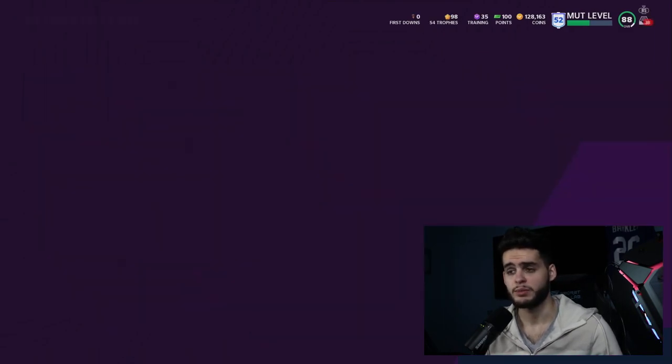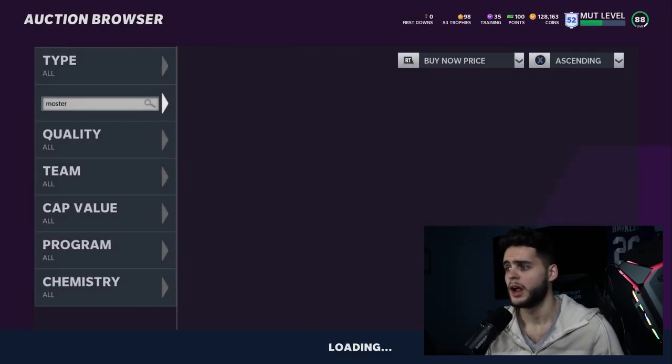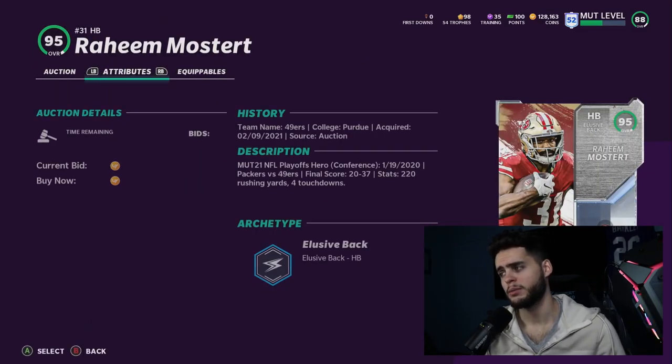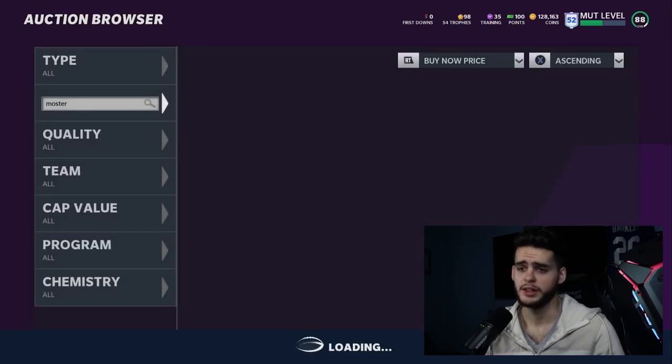Follow that method and Mostert is a perfect budget running back. He's great because of the pressure you get him at. Powered up and chemmed up, he'll have 96 speed and 95 acceleration — pretty much all you need. At a reasonable price when you break it down, you really can't beat that.